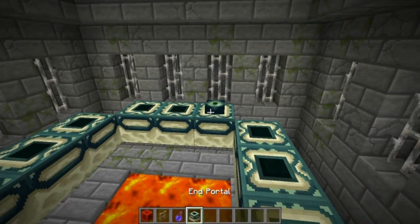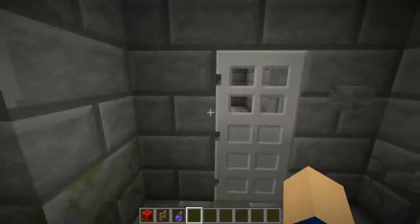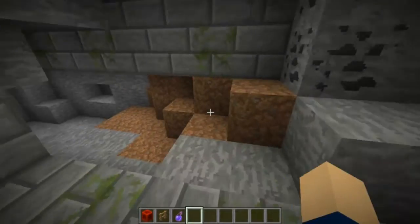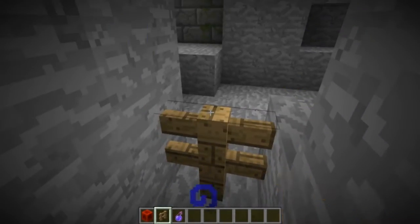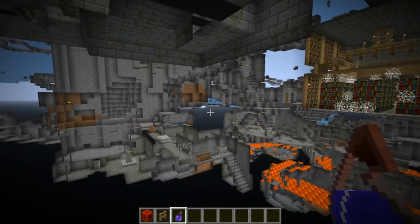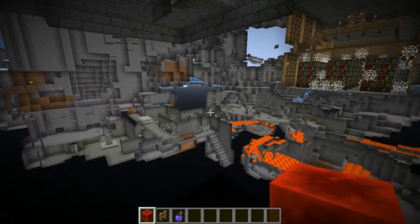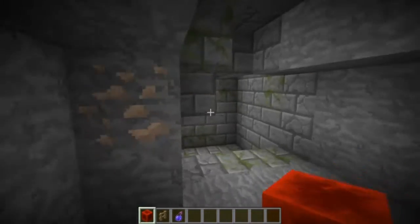Another thing I found while exploring the seed was a zombie spawner which seemed to be pretty close to the end portal, but I cannot seem to find it. Let's check one more time — do we see any cobblestone? I guess that's what some of you mean by 'broken,' but I don't consider this broken. And there is one right there.